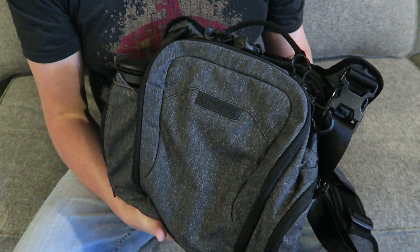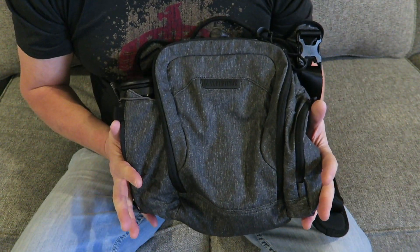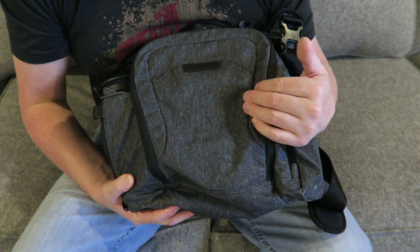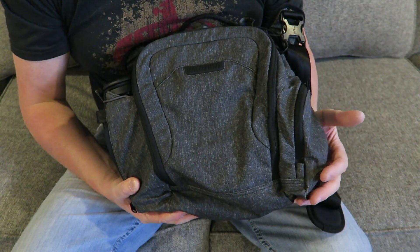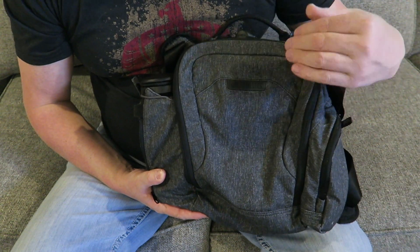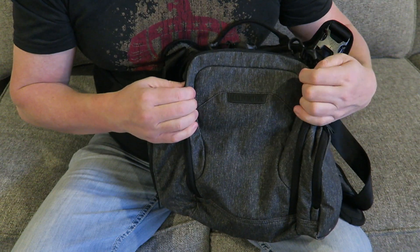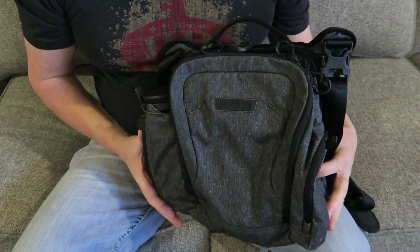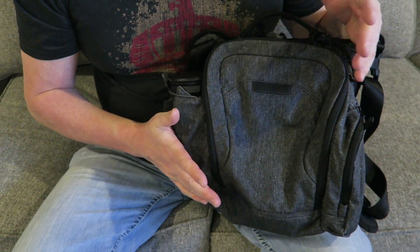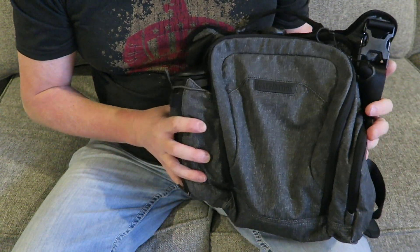Just like every other pack in their Entity line, you get this really nice subdued fabric. Maxpedition does not go cheap when it comes to fabric quality, zipper quality, or hardware quality. It's a 500d fabric but it's really durable and strong, yet still gives you that non-tactical everyday on-the-go look while still having very tactical and usable features to it.